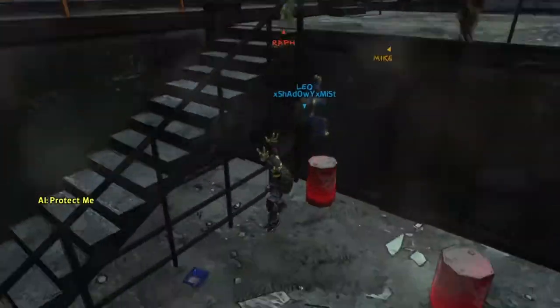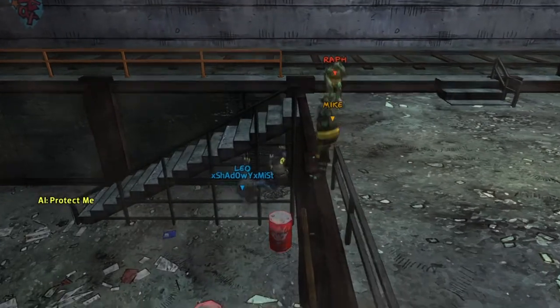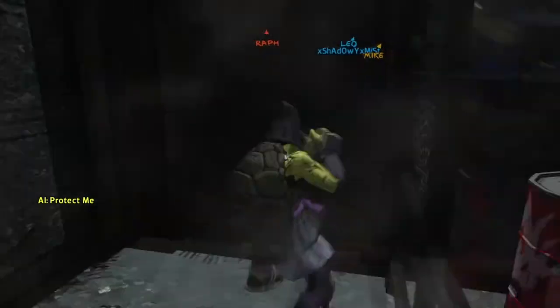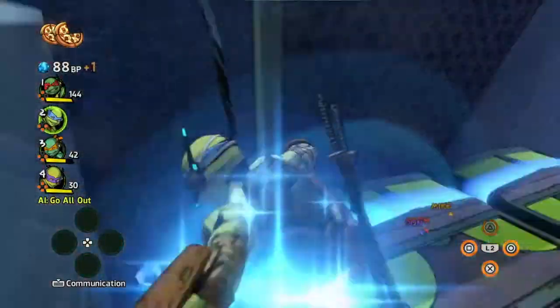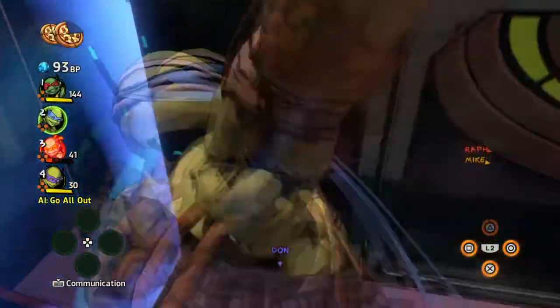Now on our second method, place a barrel close to the wall, climb the wall and slide down, and you will breach right in. Not much down here. Now on to our flashiest method of wall breaching — jump into a tight space and make sure you're Leonardo.